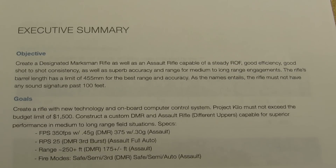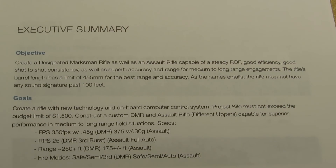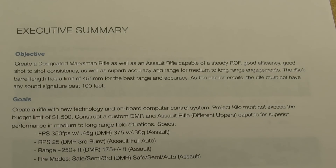As well as superb accuracy and range from mid to long-range engagements. The rifle's barrel length has a limit of 455mm — that's most effective, even for Polar Stars. Any longer and you're actually going to start to hurt your range and accuracy. As the name entails, the rifle must have minimal sound signature past 100 feet, and to do that I'm going to be using some custom foam-filled suppressors. I've actually done some 3D printing and research on that.